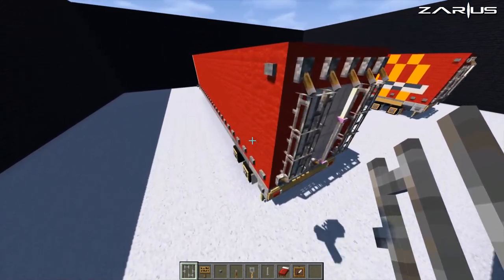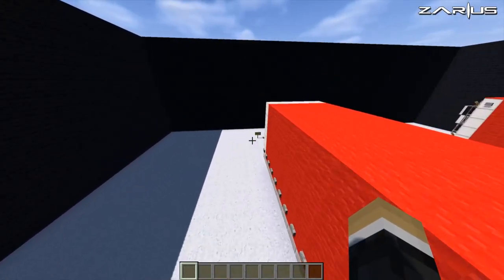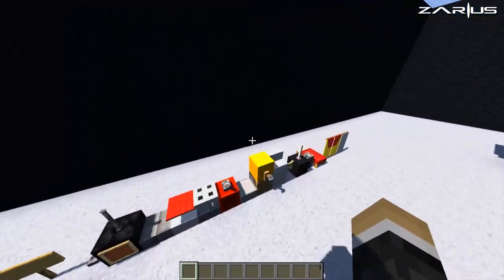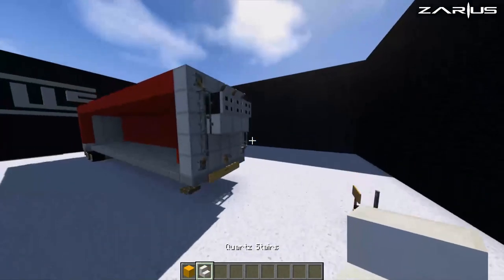From this point we're going to go all the way down the bottom and grab our main color blocks — the McDonald's symbol. We're actually going to grab ourselves some yellow concrete and use some quartz stairs.